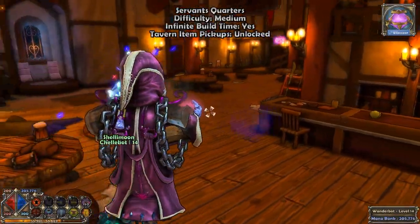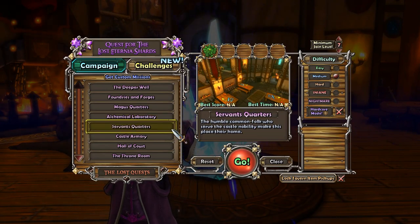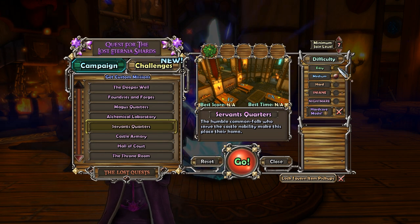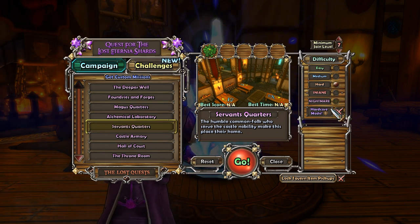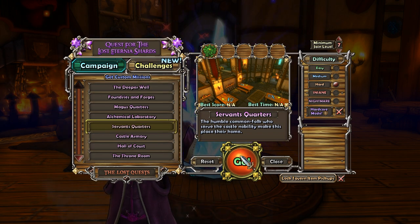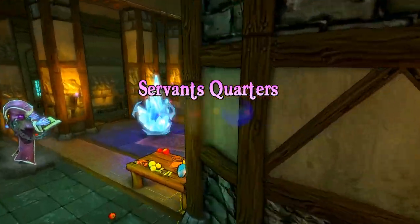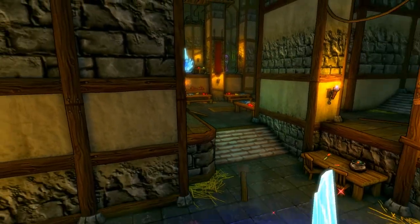All right, let's do the next one on hard mode though. Might as well. So we just did Alchemical Laboratory. I've never done Alchemical Laboratory on anything other than easy. Isn't that the one we just did? Didn't we just do it on medium? No, Servants Quarters. I've never done Servants Quarters on anything other than easy. We must have lost it on medium, or did we play the whole thing on easy the first time? I don't remember.